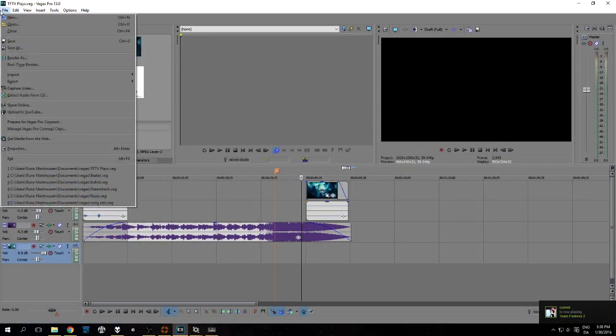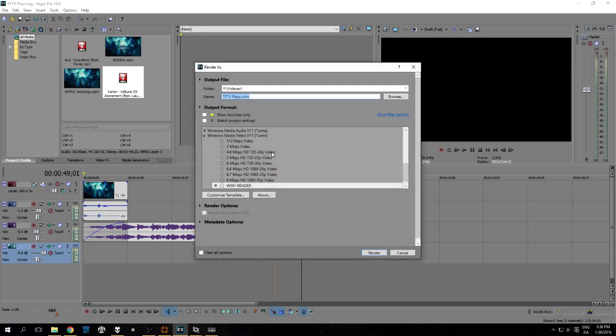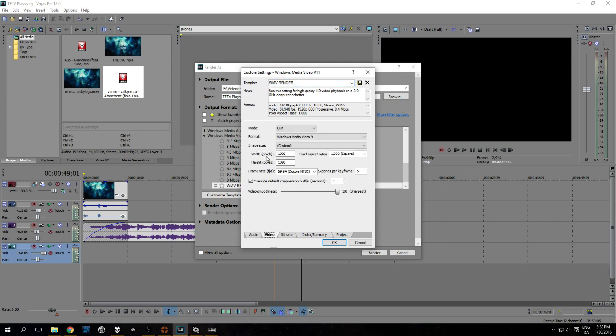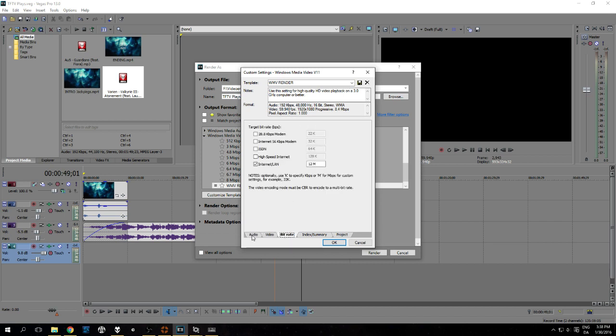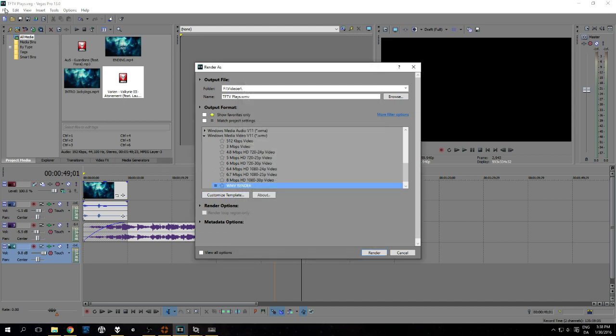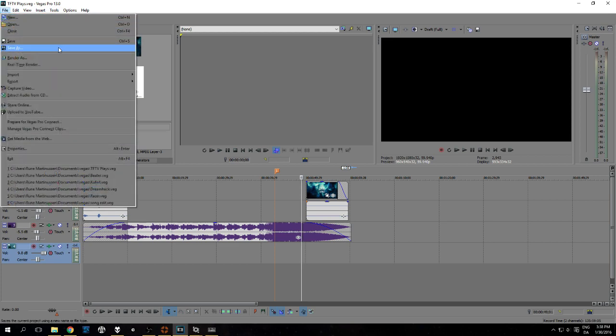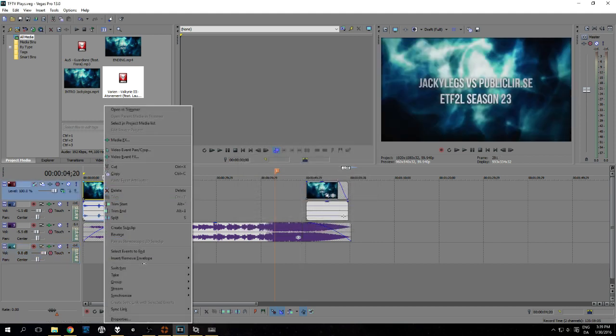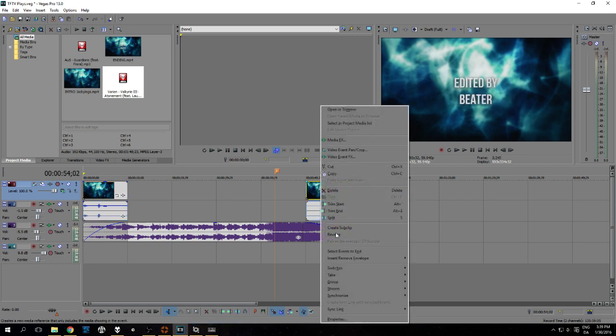Oh yeah, I can talk about some render settings. Usually when I render, I will do this one — WMB Windows Movie Videos. And it's just really solid. It's not the best quality or anything, it's just super easy. Video — all the stuff on your bit rate. All of this needs to match up with your settings. Non-progressive scan. No fancy stuff. Gaussian motion blur, blend fields — I don't even use this. And then on every one, you always do disable resample.